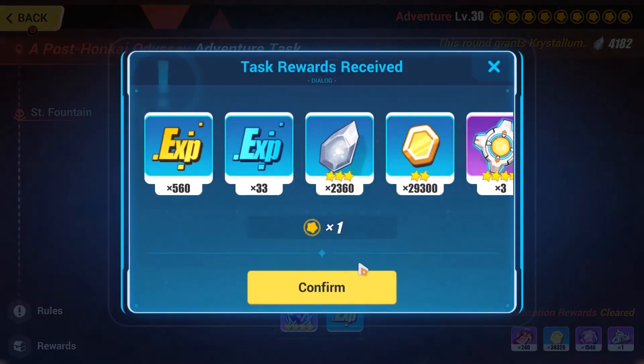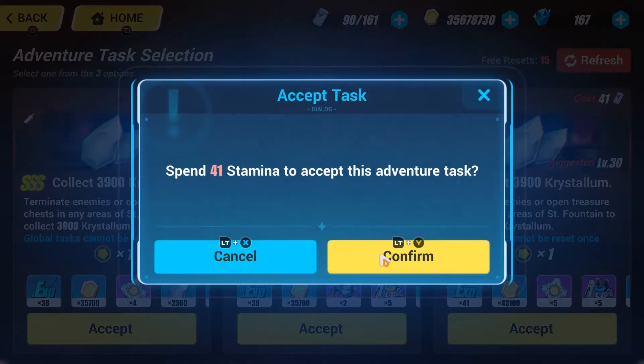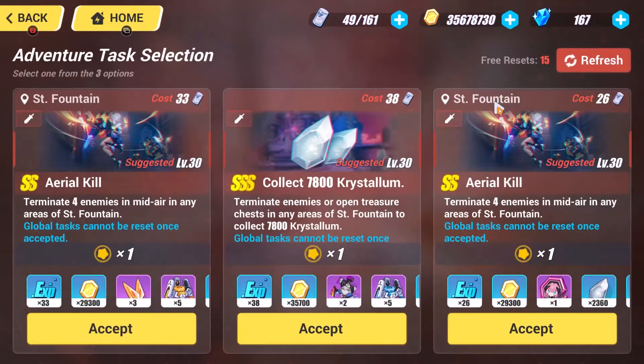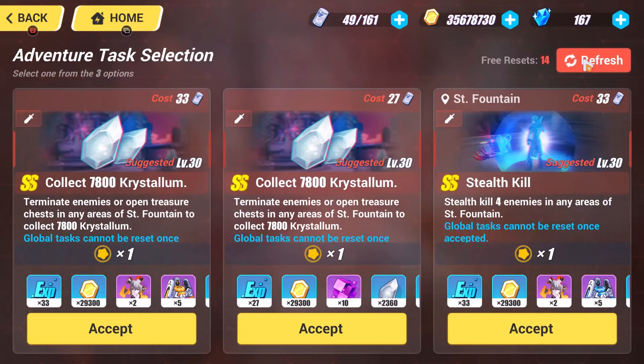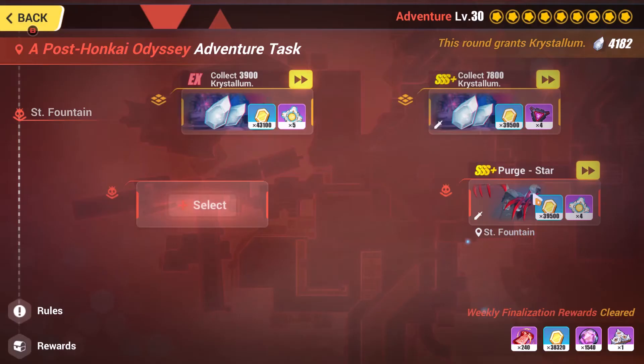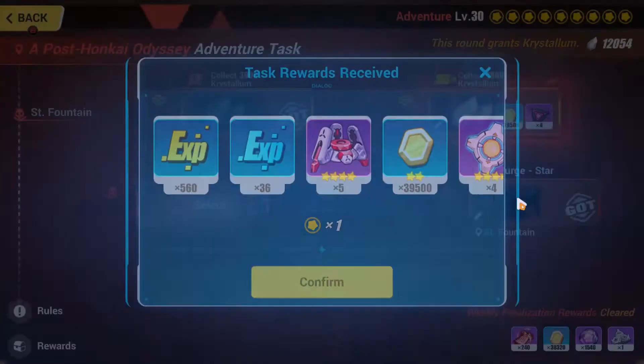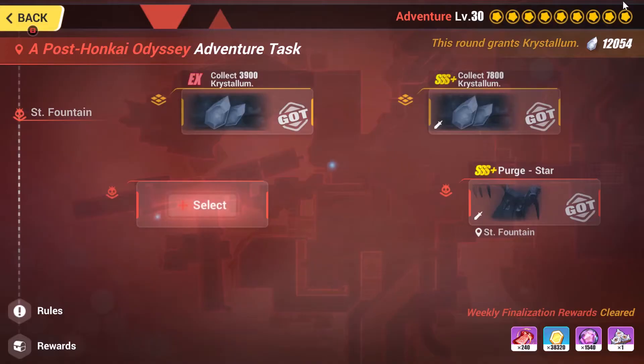The best way to get these is doing Adventures — doing the Bounties — because sometimes you can find five of them in a quest. This is rare, but you can find five sometimes and four other times. You have 15 refreshes, so you have enough time to look for SS Imaginons, AE Imaginons, and whatever else you might be looking for like Spatial Lenses, which I'll talk more about later.